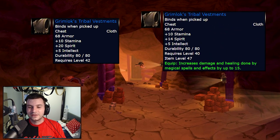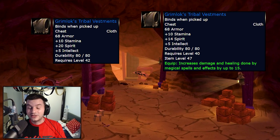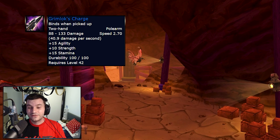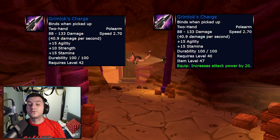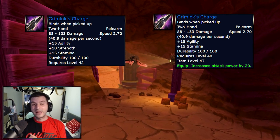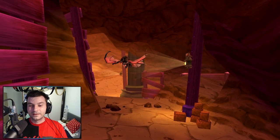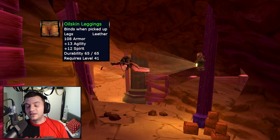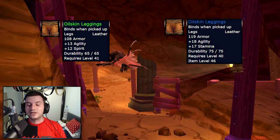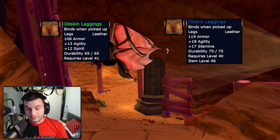Grimlock's Tribal Vestments goes from 10 Stamina, 20 Spirit, 5 Intellect to 10 Stamina, 14 Spirit, 5 Intellect, and an additional 15 spell power — pretty nice boost. Grimlock's Charge: 15 Agility, 10 Strength, 15 Stamina becomes 15 Agility, 15 Stamina, and 20 Attack Power — finally a good item for hunters in the level 40s, nice polearm. Oil Skin Leggings, a green drop from the same boss, get changed from 13 Agility and 12 Spirit to 18 Agility and 17 Stamina. Doing Uldaman is going to be so much fun as you level.